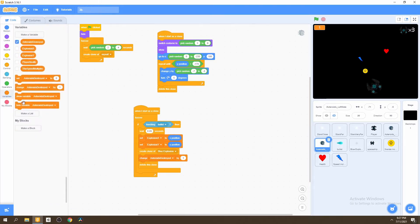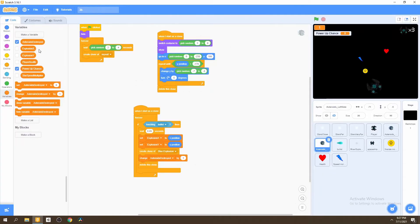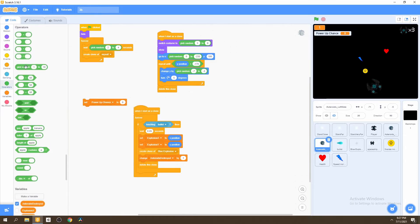We're going to create a brand new variable and call this variable 'power-up chance'. We'll click OK, then we'll set the power-up chance. We'll bring our operator and say 1 to 9. We'll put this right under the create clone block, so right after we create a clone, we'll check if we spawn one of these power-ups.